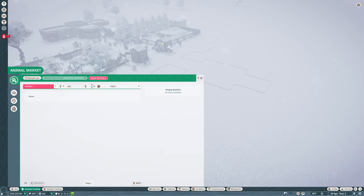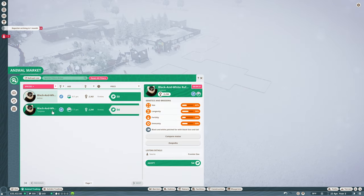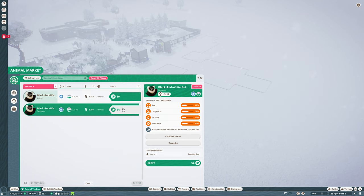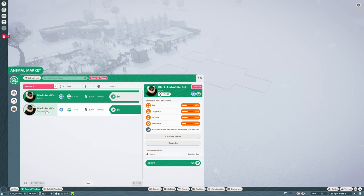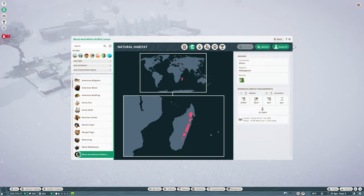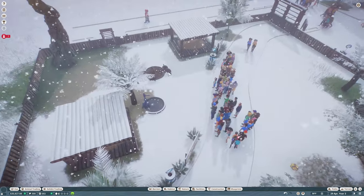Let's see what we have in the market. There are two males available, but no females, and they take conservation points to get. I think what I want to do then is we'll just hope that we can get a female. So going back to the Zoopedia — what do we need for them? We need to check: are these guys upset about temperature?